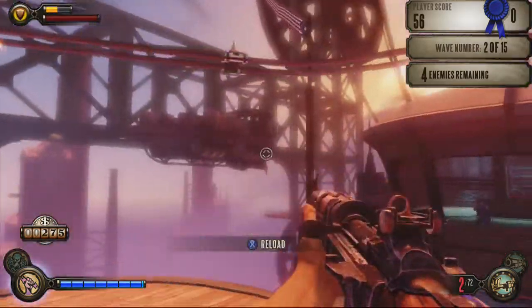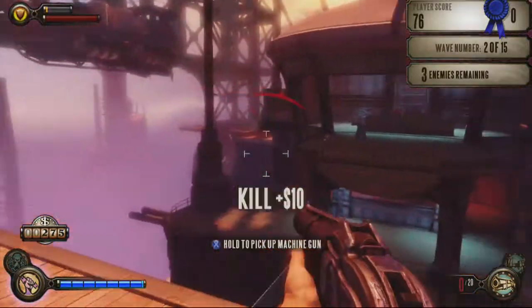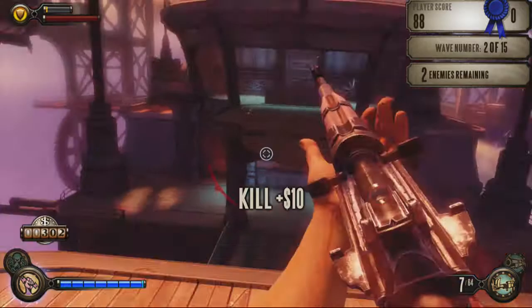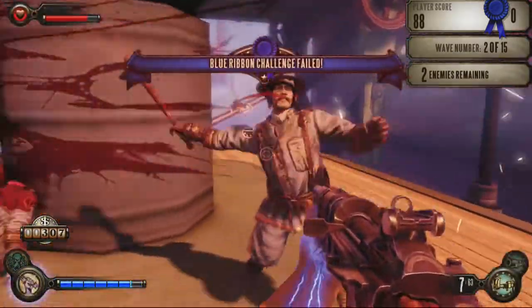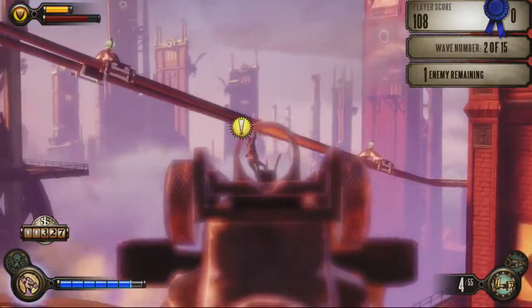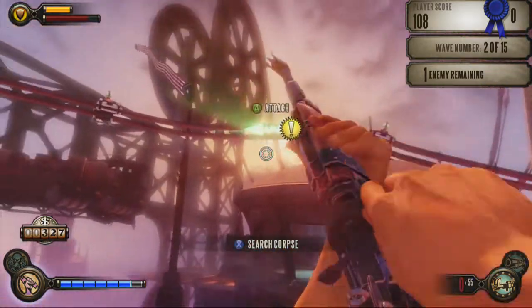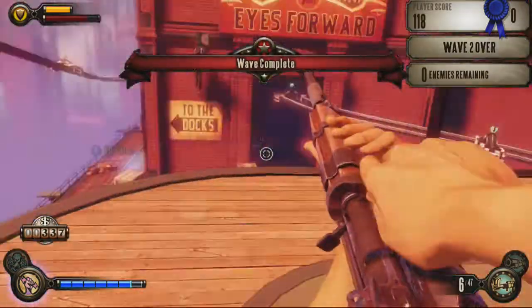Guy thinks he's clever. Almost shot Elizabeth — that could have been bad. I have not used a vigor yet. I already failed the challenge — I believe this one was to not take health damage. You can also loot people's bodies, like in the campaign. It does help a lot by getting some cash, but you'll probably be too caught up in the moment to even remember. At least that's what happens with me a lot. Wave complete.